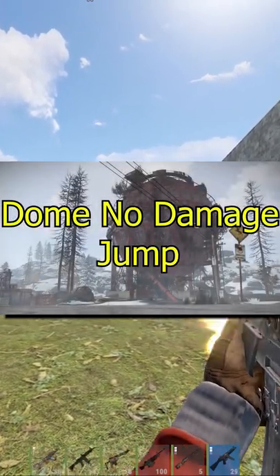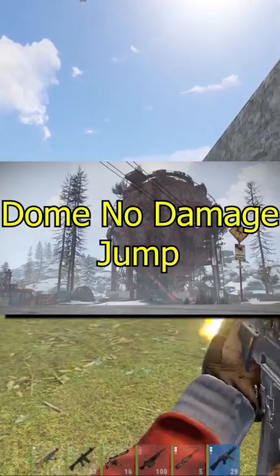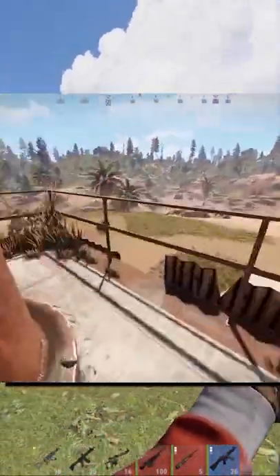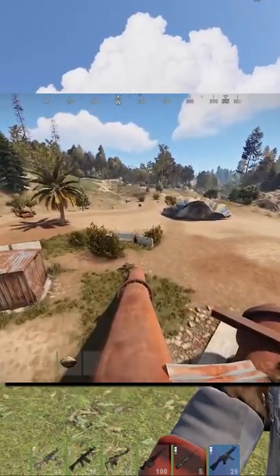Next we have the dome no damage jump. All you gotta do is go to the top of dome, you'll see two pipes, and just jump down in between them while hugging the pipes, just like I do right here. It's pretty simple — if you do this you won't take any damage. This is pretty useful in general because if somebody's coming up dome you can just jump down and get away from them.